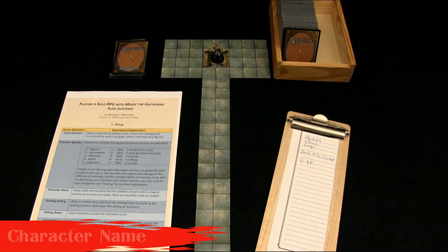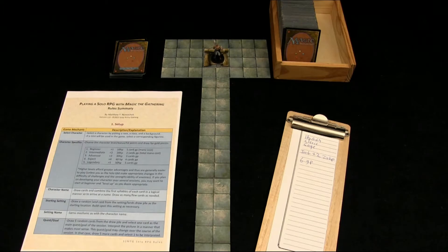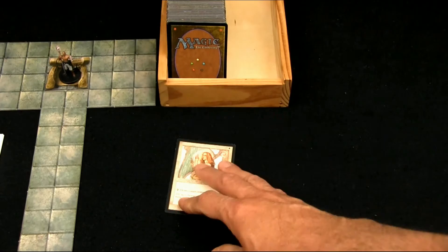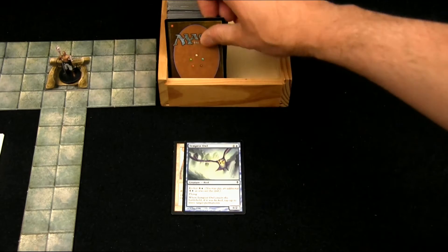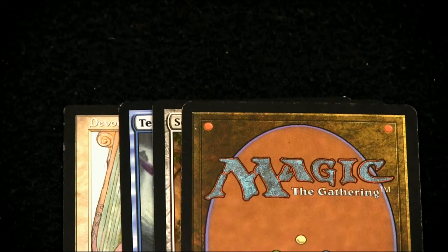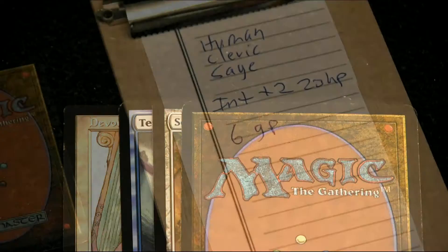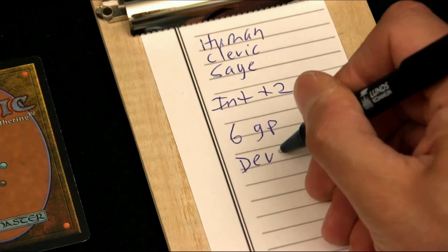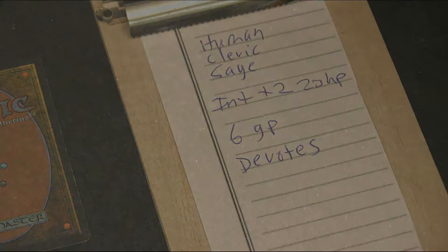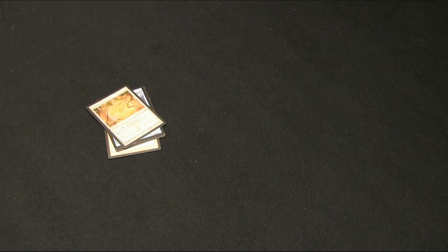The next step is to get a character name, and I really like this part of the game. What we're going to do is draw cards and combine the first syllables or letters of each card in a logical manner to arrive at a name. We can draw as many or as few cards as we need. I'm going to combine the first three cards and take 'Devo' from the first card, 'Te,' and then 'Es' from the third card — so we have the name Devotis. Unused cards just get thrown into a discard pile; if you run out of cards, you can reshuffle them back into your draw pile.